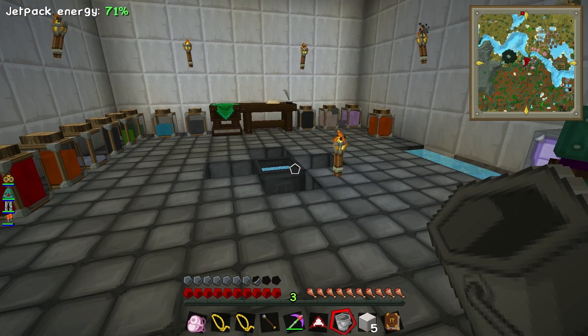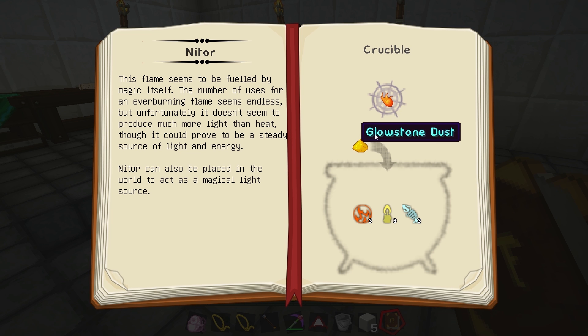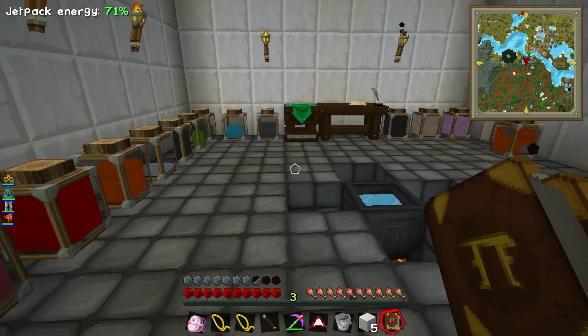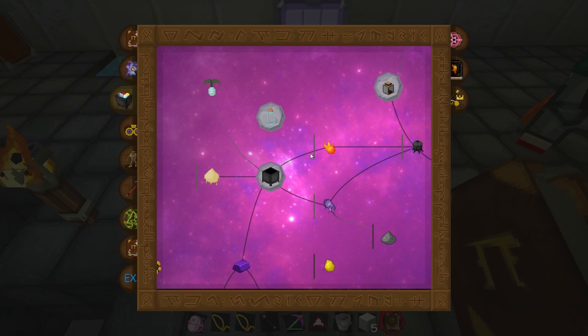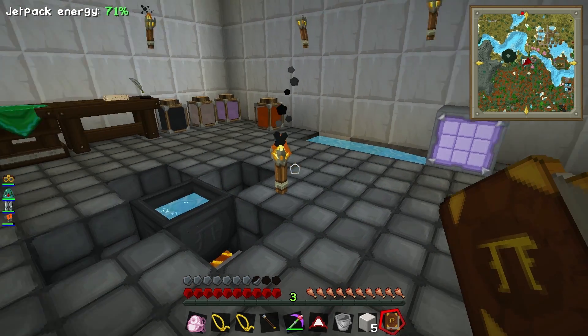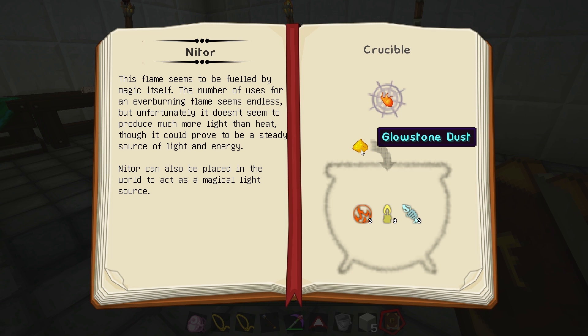Alright, let me teach you how to make something. Go into your normal crafting interface. We want to make some Nitor — is that a new Norwegian metal band? Could very well be. Now if you want to grab some glowstone dust — we have loads. If you look at the recipe for Nitor, you go into the book and click on Nitor.